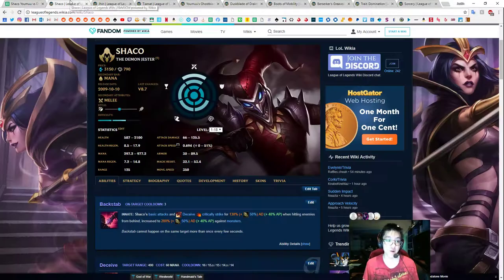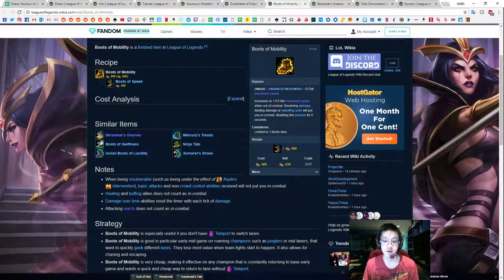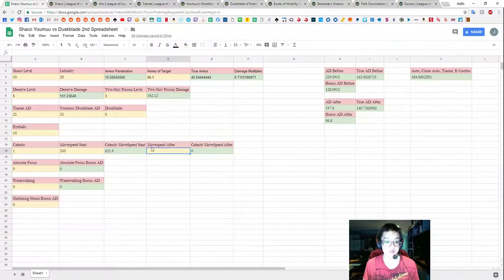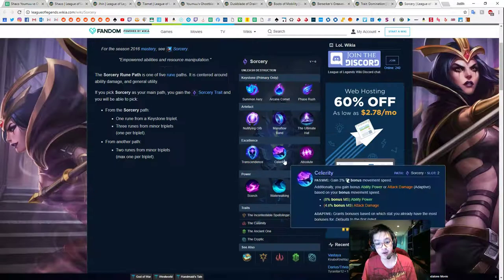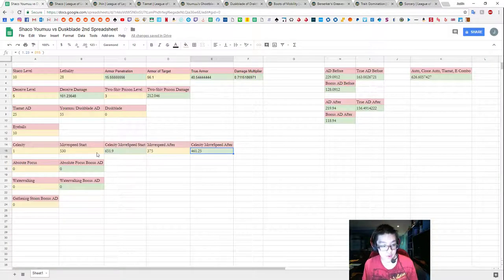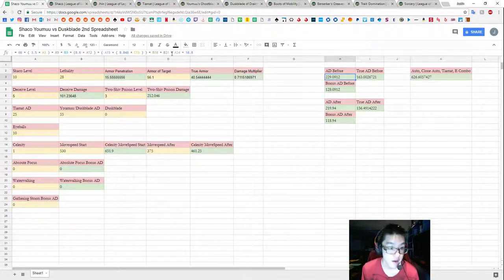After our first auto attack, we have 350 from Shaco plus only the 25 (flat) from Mobility Boots, which is 375. We still multiply by 1.23 because we still get the 20% from the Yomu's active and the 3% from Celerity. When we do this, we see a dramatic amount of move speed difference, which translates into a reasonable amount of AD difference.